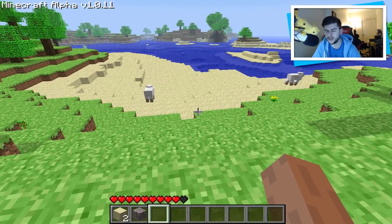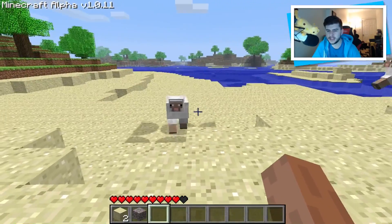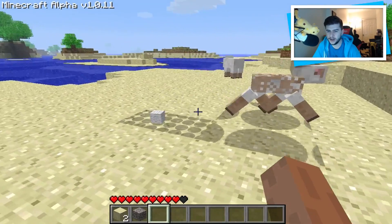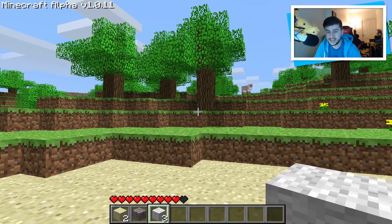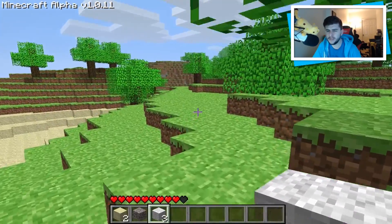As soon as I say there are no animals, sheep turn up of course! So I have shown you this one. Look at the blocks — there's definitely a little bit of a bug there. I remember punching them once and grabbing the wool. There's no chat — if I hit T to try and type, there's no text at all. So this was version 1.0.11.